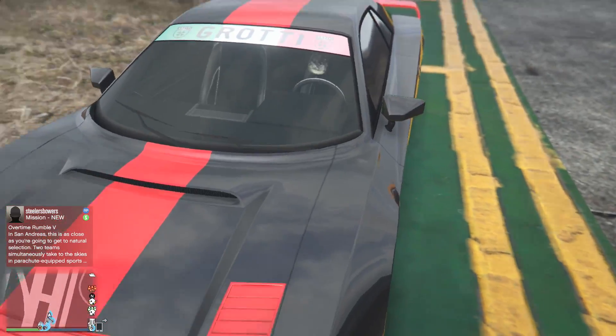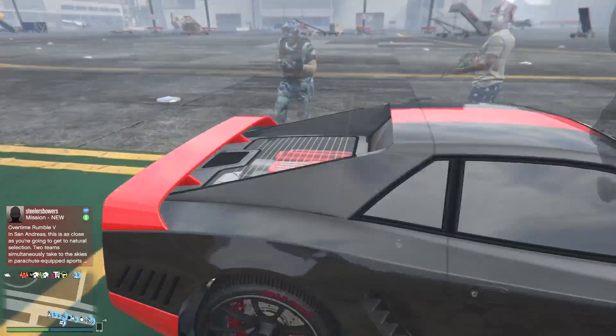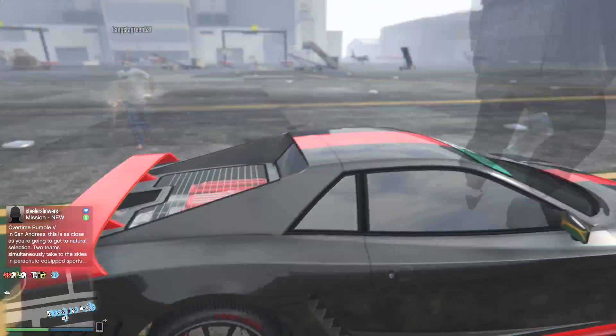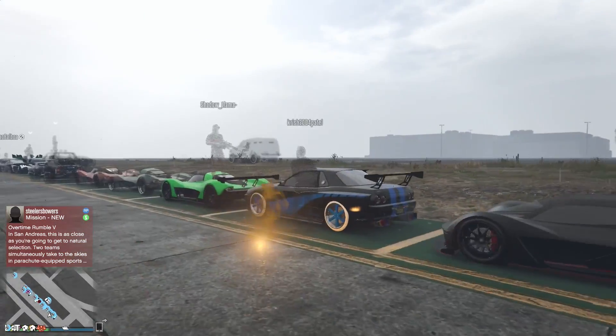Then we have the Cheetah Classic in black and red, a color scheme I haven't really seen on the Cheetah Classic. To be honest it's not half bad — I don't know if that's actually black or a darker silver, but it's actually pretty good looking.